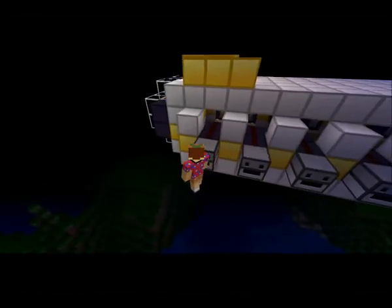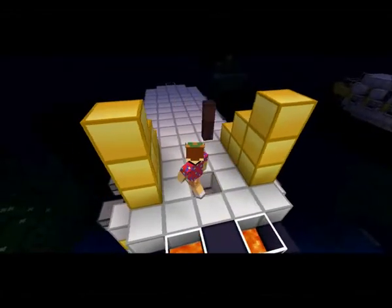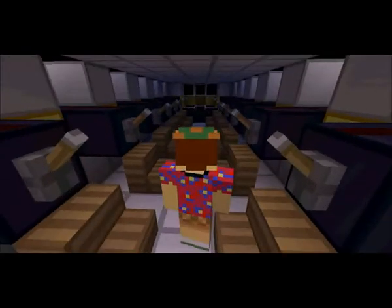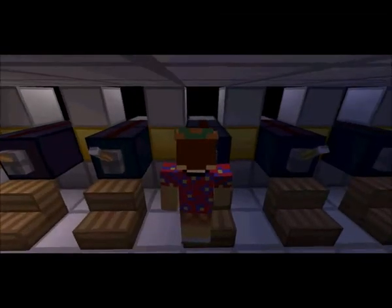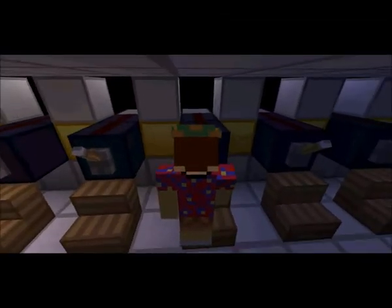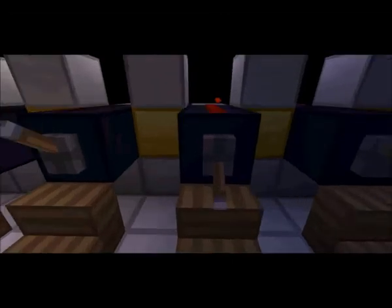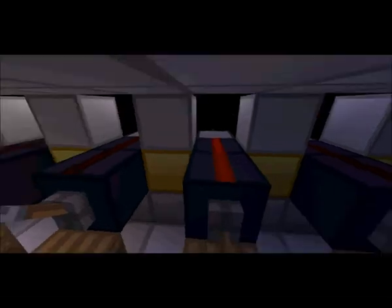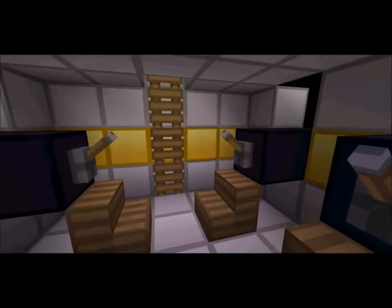These are the guard ships — they guard the whole place. They have cannons, and all the guard ships are the same from the inside and outside because I handmade them. This one works — it shoots out arrows. You can actually see that right there — that's an arrow, so these are arrow-firing cannons.